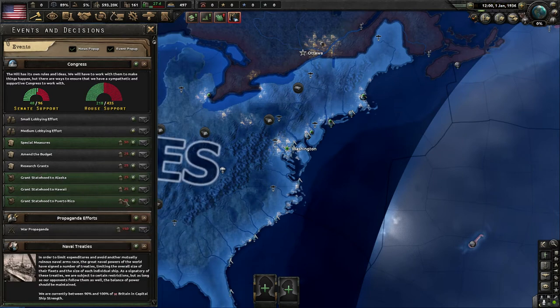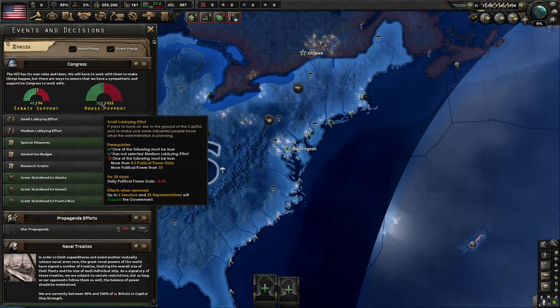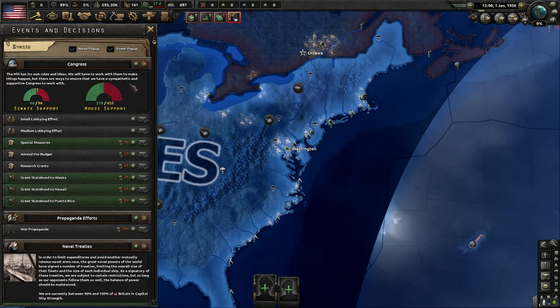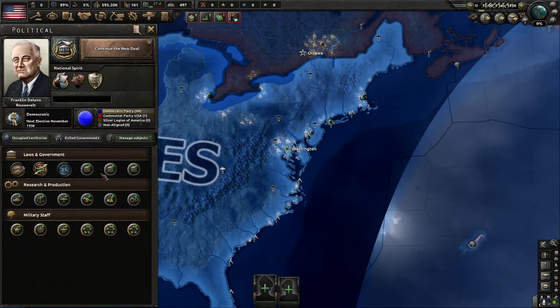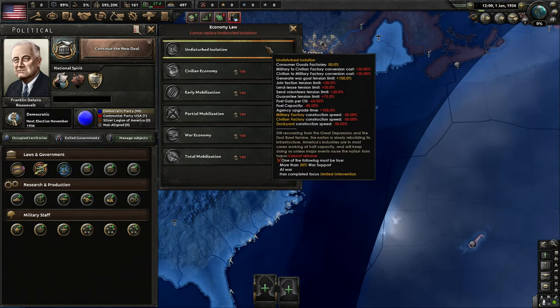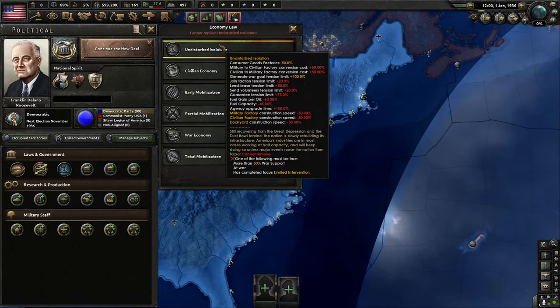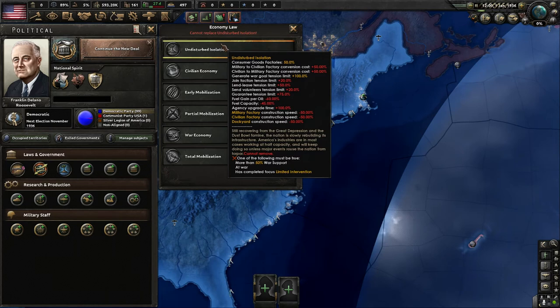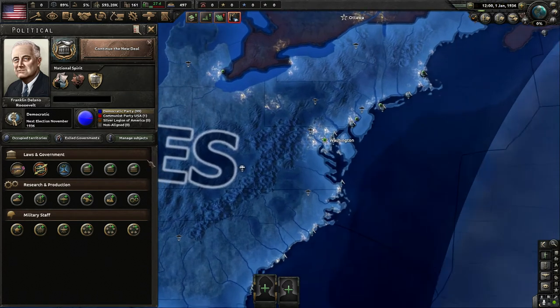This is our political decisions screen — political power ticks up passively and we spend it on these options. We have about half the House and half the Senate support, which is typical American. We'll get 150 political power when the New Deal finishes. This is our country government screen — we have this gruesome 'Undisturbed Isolation.' Our first priority is breaking out of the Great Depression and getting up to at least Early Mobilization, because the negative buffs from Undisturbed Isolation are abysmal: fuel gain per oil negative 60%, construction speed negative 50%.